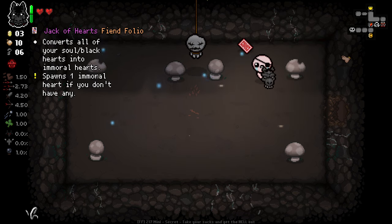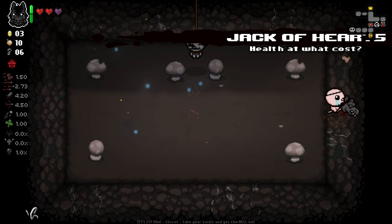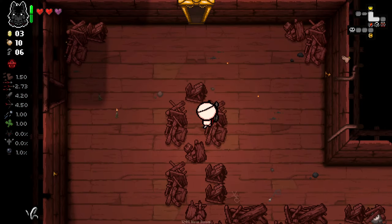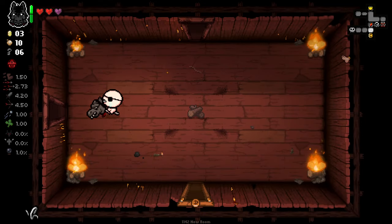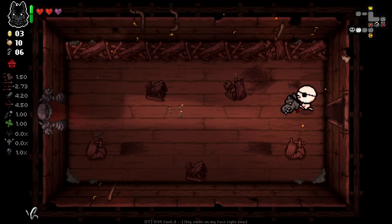Converts all of your soul hearts into moral hearts, spawns one moral heart. This is honestly a super tricky one. I really, really want to stick with Crooked Penny, but flight is just so goddamn good this early on. I think I'm going to stick with flight — as much as it pains me to do so.